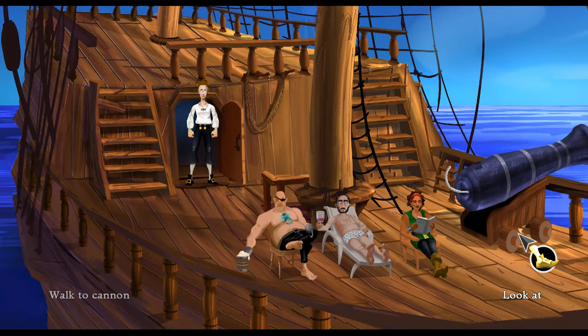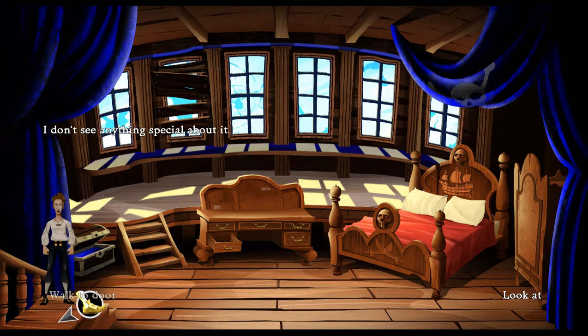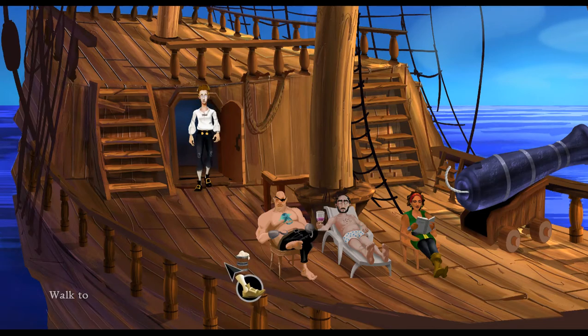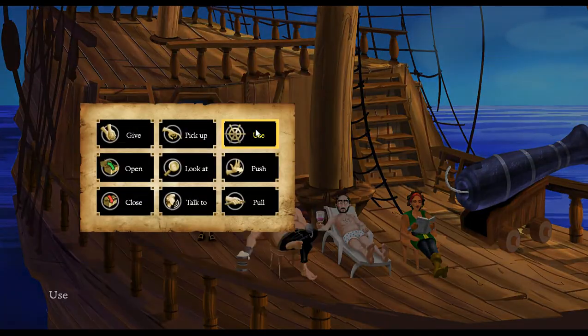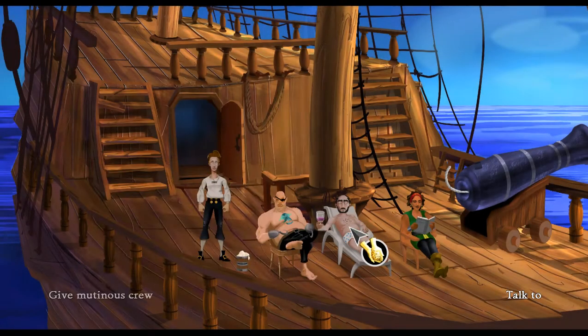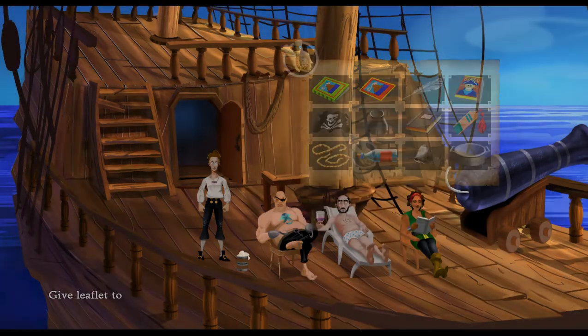Oh, but the grog recipe I guess. What we've got to do is get the mutinous crew first. How do we get them? Let's try giving them those texts to show we know what the fuck we're doing.